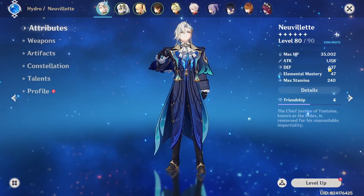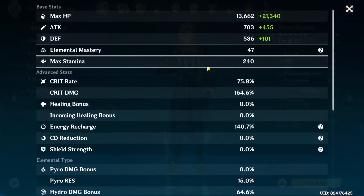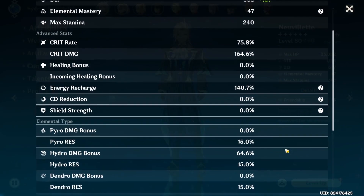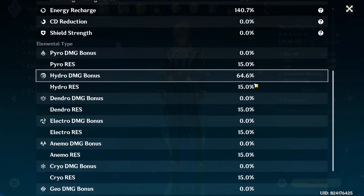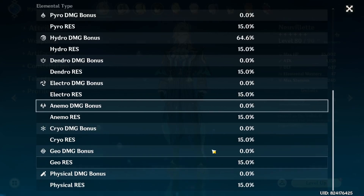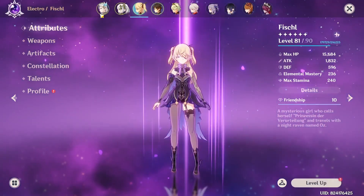So 35K HP, very little EM, some crit, some crit DMG — technically 1:2 if you count it. I tried to get as much crit as I could because I wanted him to crit most of the time. Then 64% hydro, and yeah, everything else is just resistance from each element.